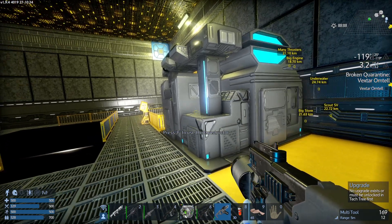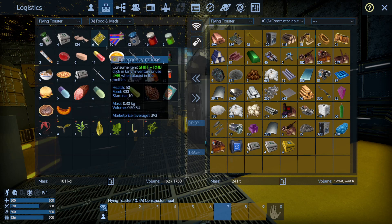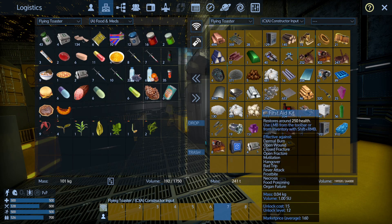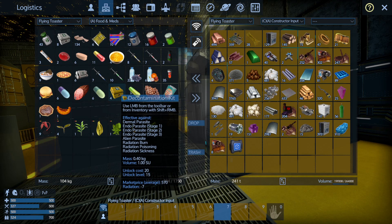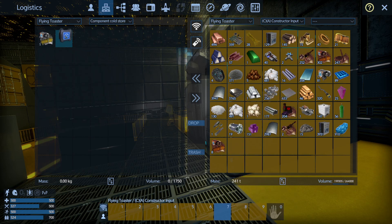We've got some determination kits and stuff like that. It's gone into the wrong place but we can fix that. We've got a first aid kit, first aid kits, detox kits, and a multi-boost as well. I think what I'll do is put that in the component cold store.